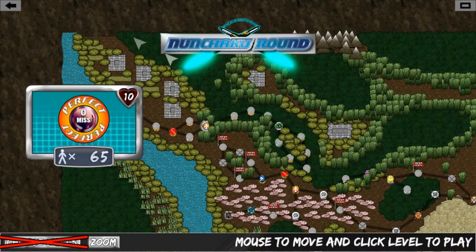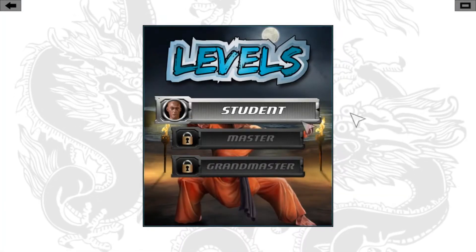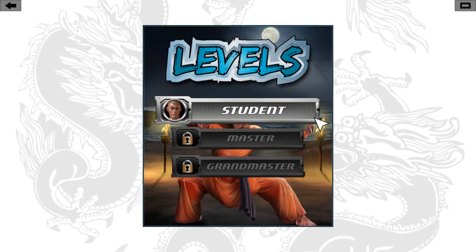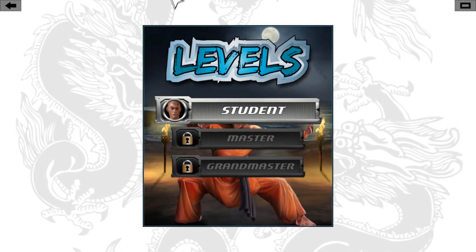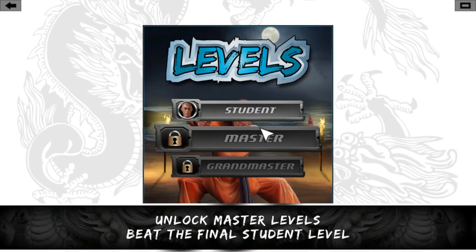This has been One Finger Death Punch by Silver Dollar Games. I recommend you get it. It's only $5 on the Steam Marketplace, and I think $3 on Xbox Live. This has been Coyote Wild. Thank you for watching.